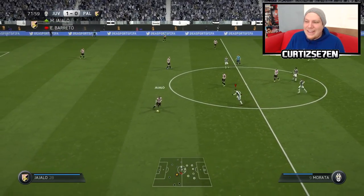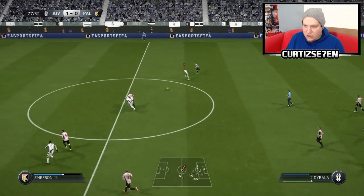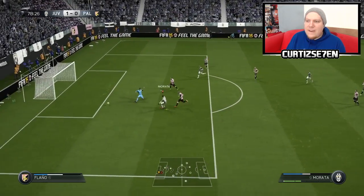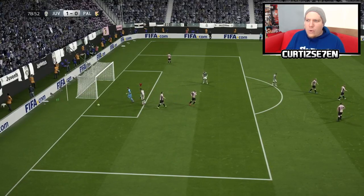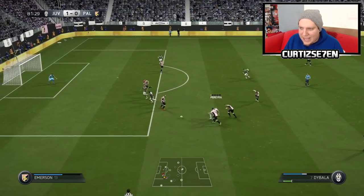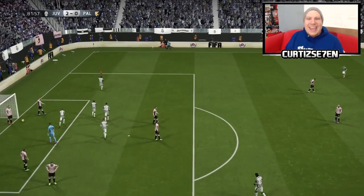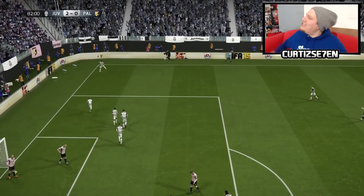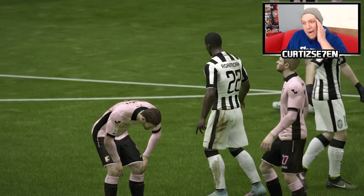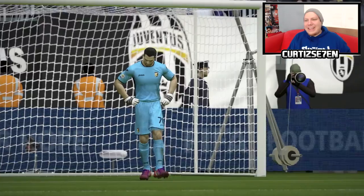Alright lads, we take a one nil lead — FIFA, bloody FIFA! Khedira, have a look, away we go — Dybala's got the pace, have a look at Pereira, over the top to Morata — finish Morata! How far away did you pull that? Morata, you can't be missing that son. Give it back to Asamoah — Asamoah finally gets it now, two nil! This tie is done and dusted lads, we're going through to the next round. I still can't stop laughing about that goal — the defender and the goalkeeper, oh my word!